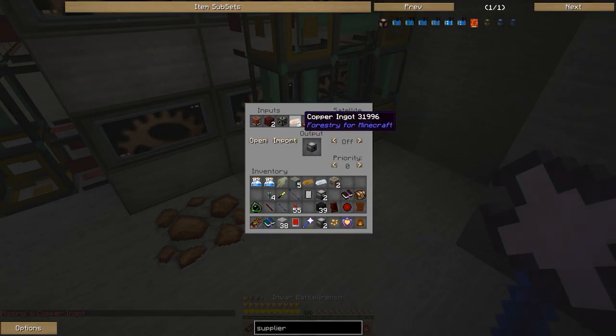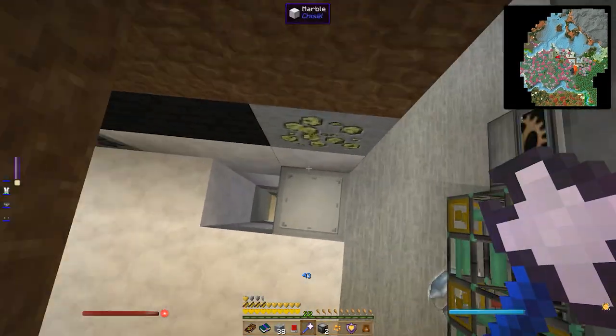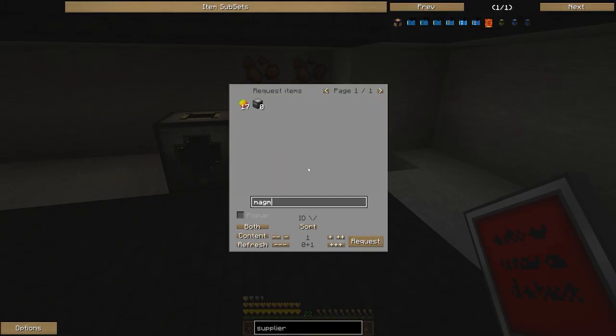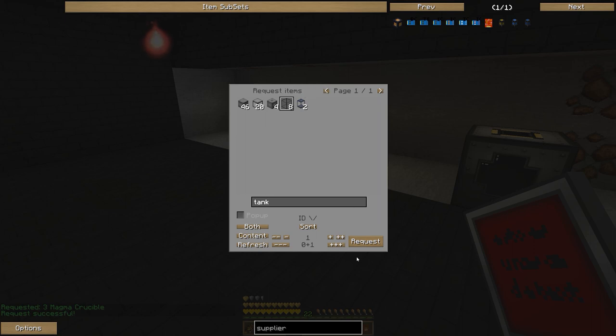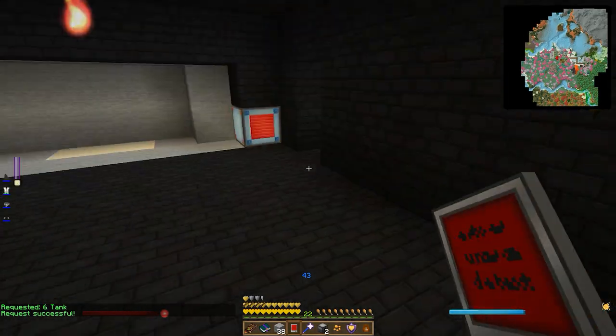I'm kind of looking forward to switching out the logistics pipe system honestly - I do so much logistics pipe work and I kind of don't know if I'm really getting my money's worth out of it. It's cool and fun, but I might just keep the remote orderer system around and leave it like that. So we'll request three of these and that'll come up in a sec. In the meantime let's grab some tanks - we'd like to have intermediate storage. If we're going to have three things then we want six of these.